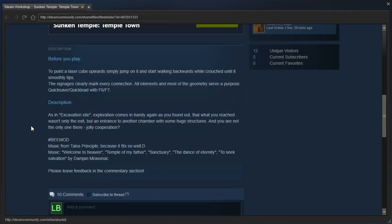Supposedly this is a 6 out of 10 difficulty — we'll be the judge of that. The description says: before you play, to point a laser cube upwards, simply jump on it and start walking backwards while crouched until it smoothly tips. The signage clearly marks every connection, all elements, and most of the geometry serve a purpose.